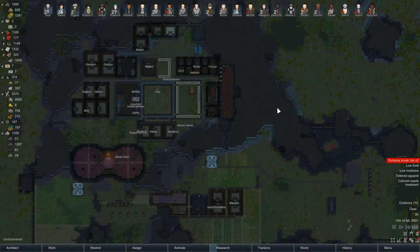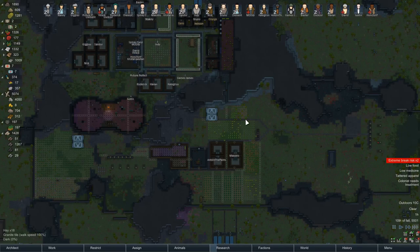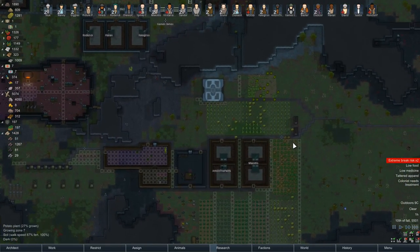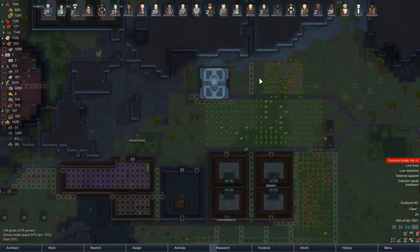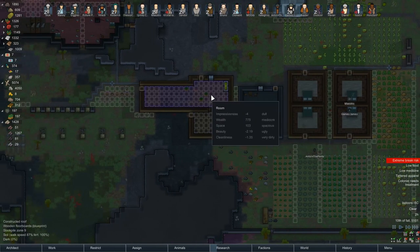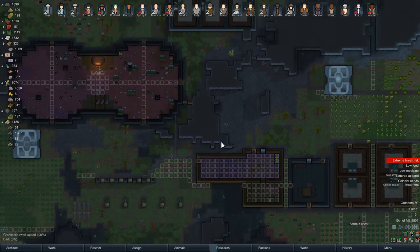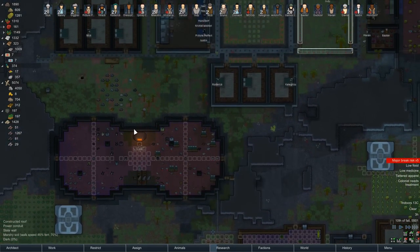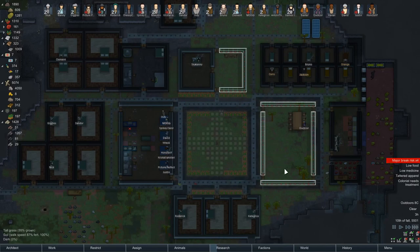Welcome back guys. We're going to try and optimize things a little bit. To start that process, I've put in a bunch of paths around the place to try and speed things up, put some wooden floors in here to try and speed up movement around the place.